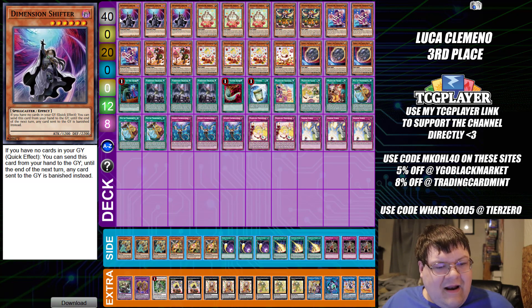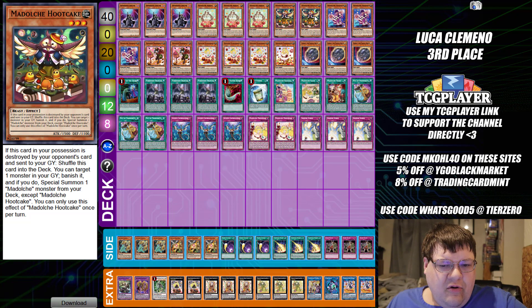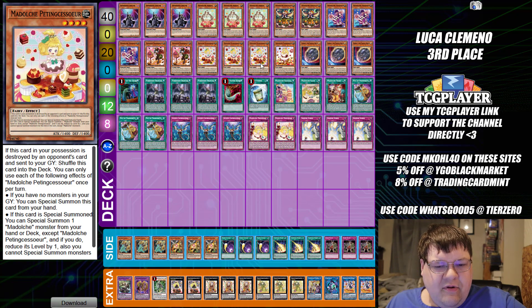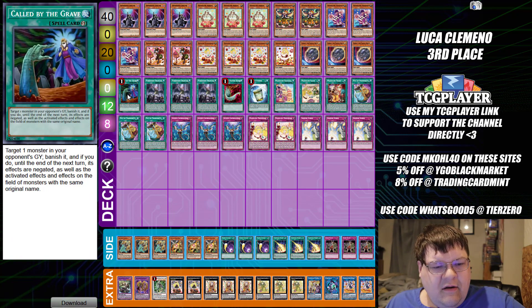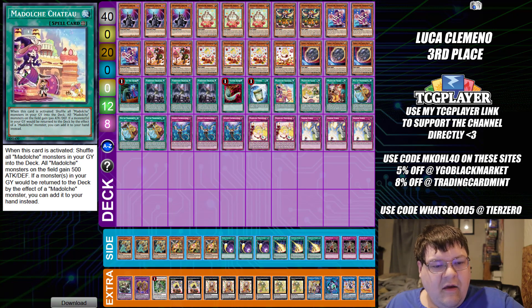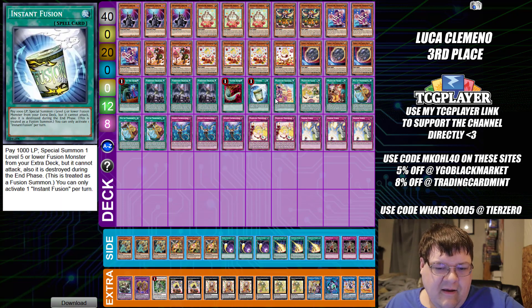I didn't think I would ever see Shifter in Madolche, at least anytime soon, for the Build-A-Board variant. But we have triple copies of Shifter, triple copies of Angelli, two copies of Hoot Hoot, triple copies of Magili, two copies of Messangelato, triple copies of Pudding Soussier, and one copy of Pudding Sess. Then we have triple copies of Nibiru, one Call of the Grave, triple copies of Forbidden Droplet, one Harpie's Feather Duster, one Instant Fusion, one copy of Chateau, one Salon, one Ticket, and triple copies of Prosperity.